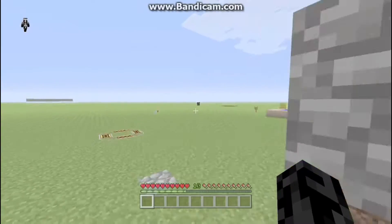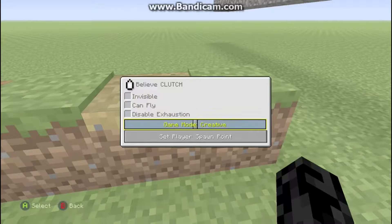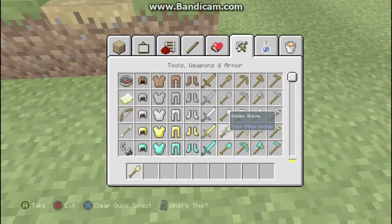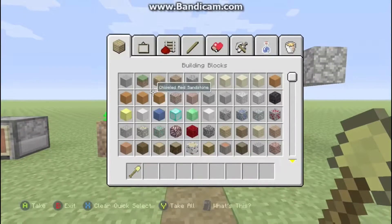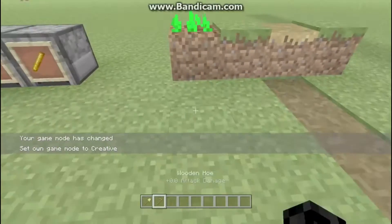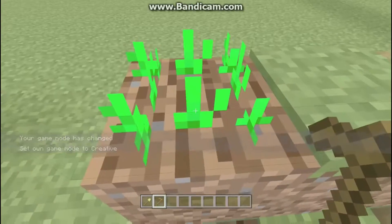Number two is there's four types of dirt. It's very interesting — you've got the normal dirt like that, then you have this dirt, I don't really know what it's called, it's grass patch dirt, and then you obviously have like soil — I don't know what you'd call that — it's for like plants.